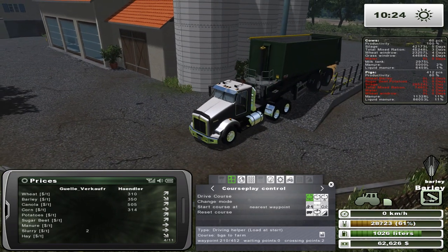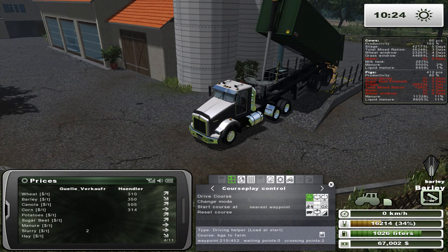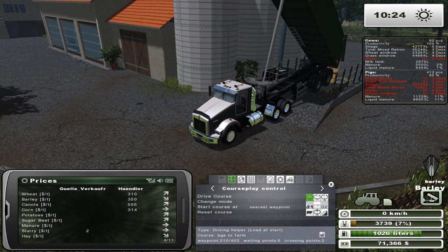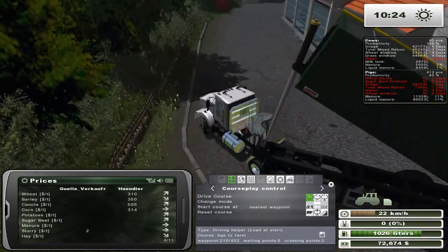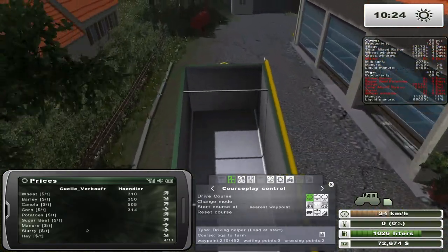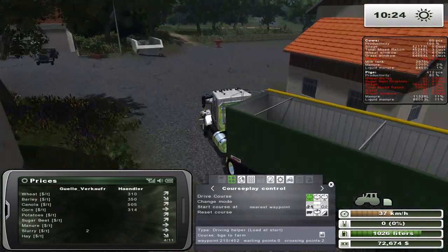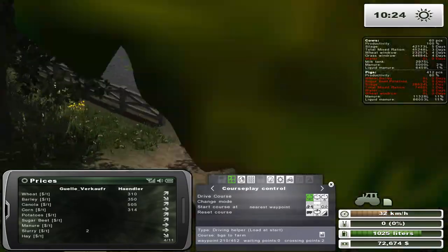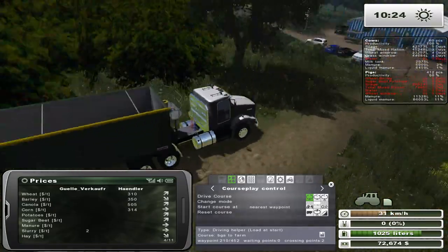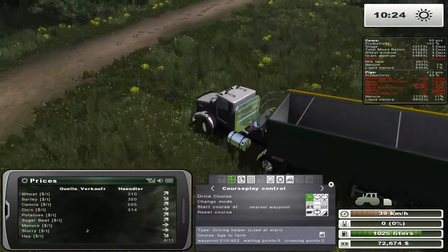Let's see what we get — 61,000... we're going to just crack $72,000. That's not too bad I guess. $72,000 isn't quite as much as I would like, but it's better than nothing. Let's head north. Let's just drive through the field here — no one's going to know the difference. Nothing to see here, just keep moving.